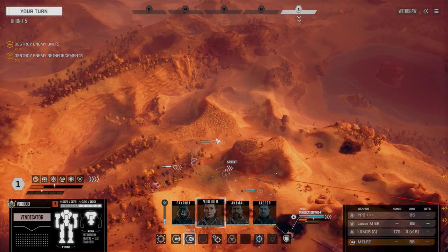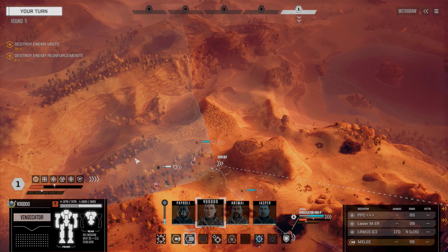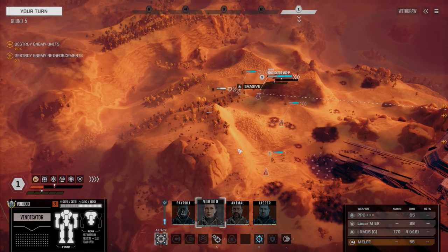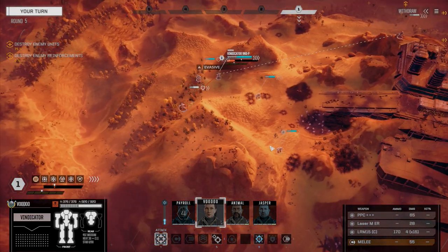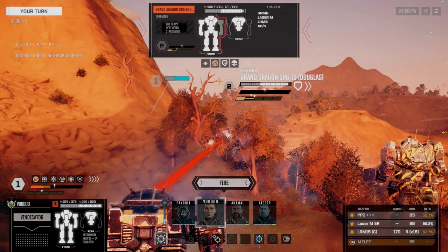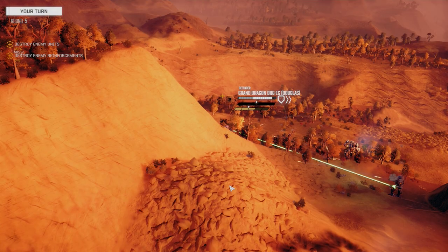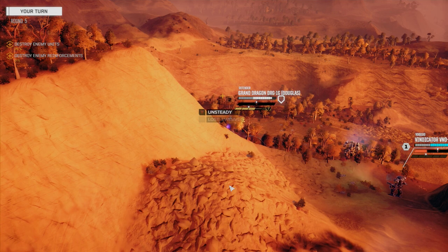Voodoo, let's get over here. That guy's going to be able to see you, but we're going to be moving. Let's fire everything. Good stability damage — we have a chance for a knockdown now. Animal — can we get you over there? You can actually see him. I was worried Animal wasn't going to be able to get over there.